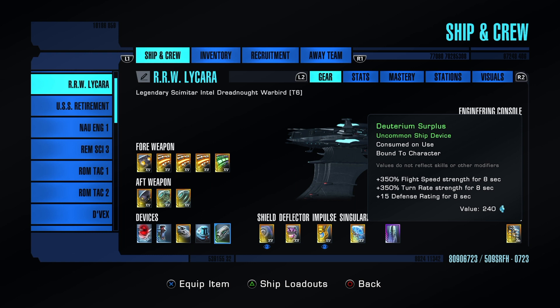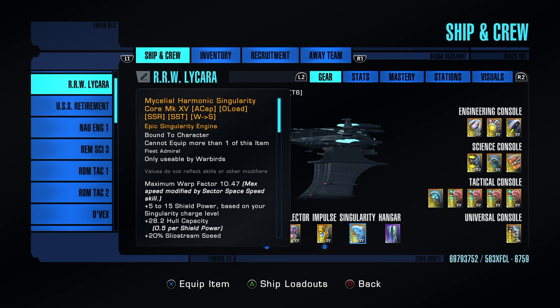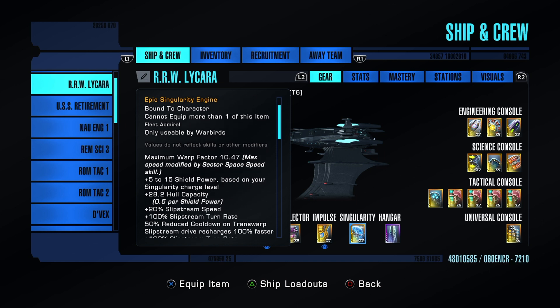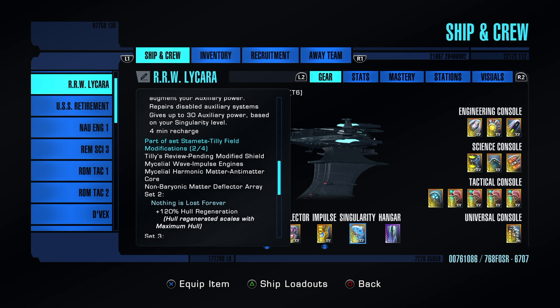Deuterium surplus is a must-have on this ship — it is slow turning, slow moving, just everything about it. When you try and catch a fast target, good luck in this ship. The loadouts are pretty much the same aside from our singularity, which differs with Romulan ships, but it does give the regen bonus we're looking for in the set.